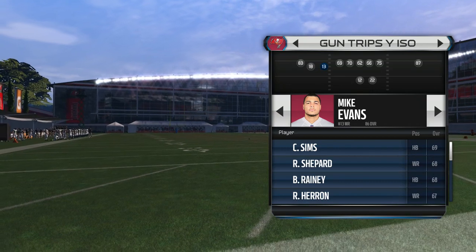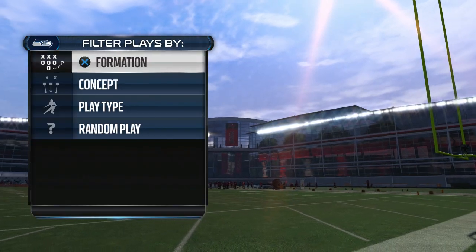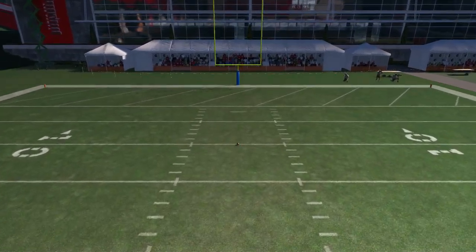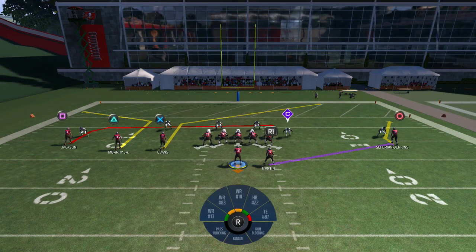The player you're going to be throwing it to is the right receiver on the far left side, which is number 13 Mike Evans. I definitely recommend using a really tall receiver — it has to be at least 6'3 to 6'5. We're going to try this in the red zone at the 10-yard line, which is one of the most effective places to run the play.